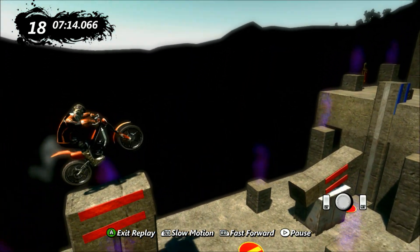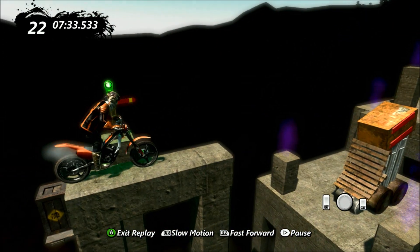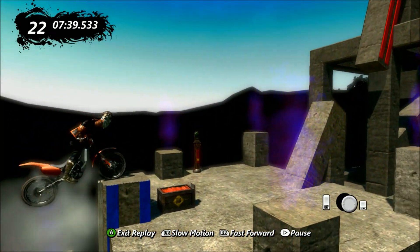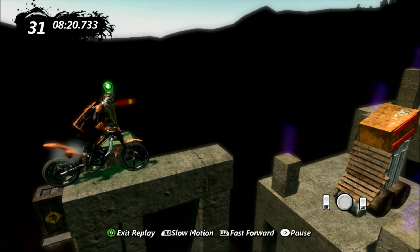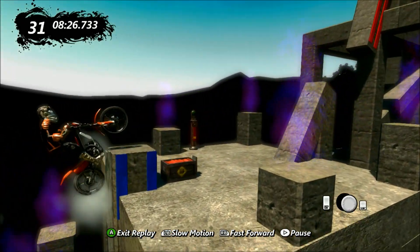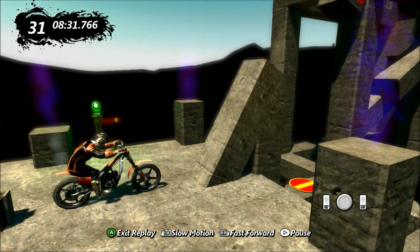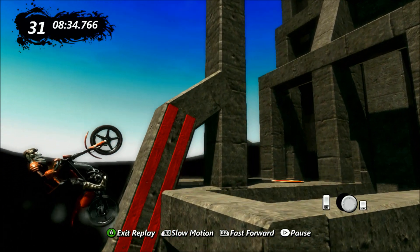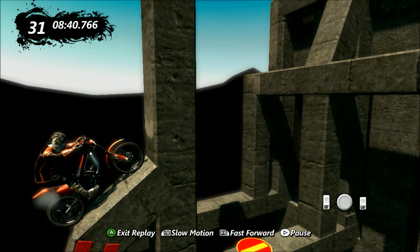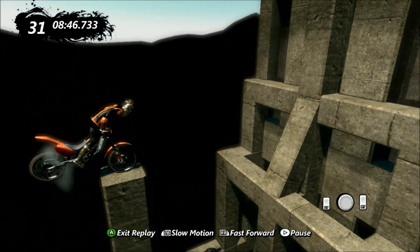That squishy squashy section back there was harder than it looks. This is the second last obstacle, and the bit that makes it random is mostly this bit right here — it's back wheel, so there's no reliable way of getting on it. Sometimes if you have a poor jump you can't recover at all. The front wheel bounce off the little plank in front of the dynamite is further than it seems.